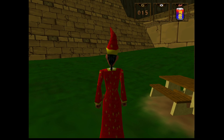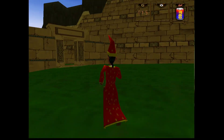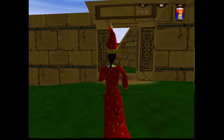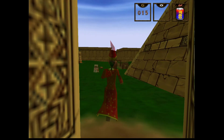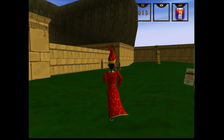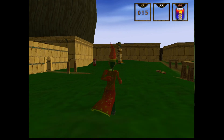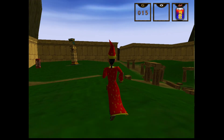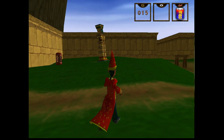Hi everybody, welcome back to Simon the Sorcerer 3D where we just bought a can of Coke. Apparently I was doing everything right in Judas's house. I figured out sprint — it's actually caps lock. I wrote down that caps lock is for spring on my notes, not sprint, so that's my fault. But that makes a lot of sense, so we can trigger caps lock to make him sprint.